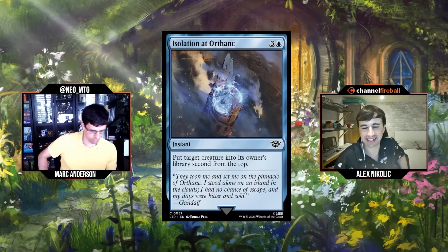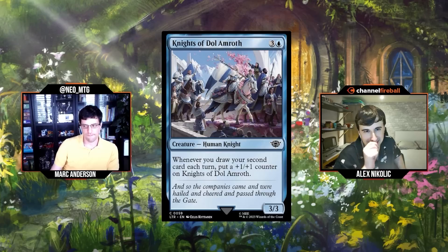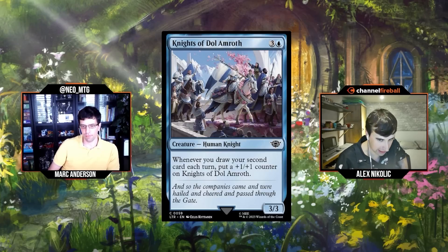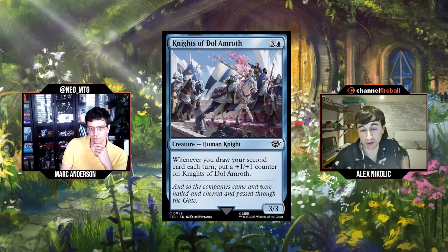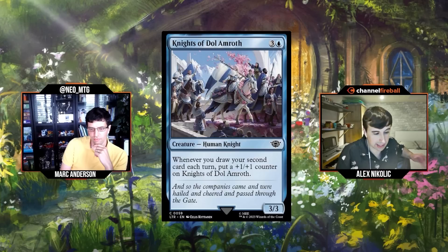Next: Knights of Dol Amroth, three and a blue for a 3/3 Human Knight. Whenever you draw your second card each turn, put a +1/+1 counter on Knights of Dol Amroth. We've seen this type of card and a 3/3 that becomes a 4/4 just doesn't have enough upside. With ring bearer looting you can see spots where it's a little bit better, but I have this as D plus. There's a small modifier — it'll sometimes be a 4/4 the turn it comes down thanks to the free ring-bearer loot — but on turn four you probably won't have that second ring ability yet. I'll go D.